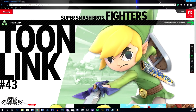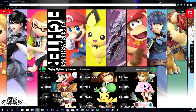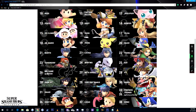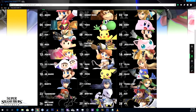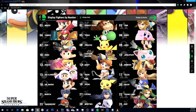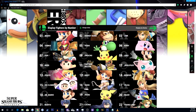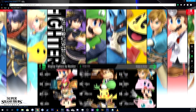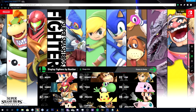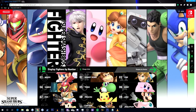So there you have it guys — clone characters and echo fighters aren't quite the same thing. Nintendo doesn't really consider characters clones if even a single move varies between the two of them. The only characters directly addressed as echo fighters are those that have the complete same moveset with just some stats changed. Let me know what you guys think — do you like how clones are getting addressed? Do you wish characters like Dr. Mario and Young Link were addressed as echo fighters, or do you think this is the proper decision to separate them?